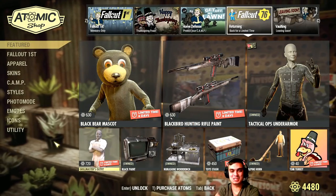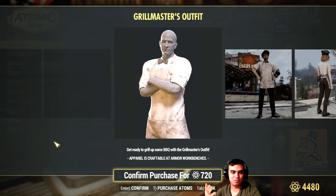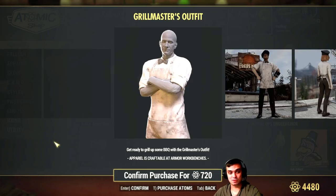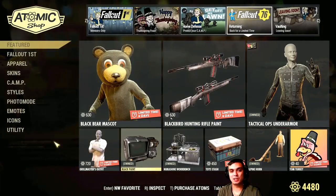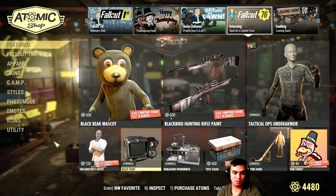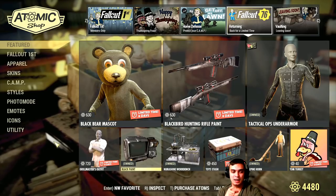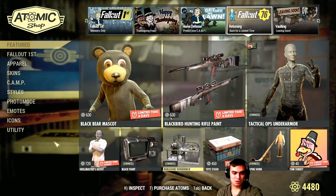For me, the grill master outfit — we have the clean version here but we get the bloody version during Meat Week, which I think is way better. I'm definitely not buying this outfit for 720 atoms. The black paint for the Pip-Boy — I definitely recommend getting it. It matches whatever outfit you wear. I tried many different outfits and the black paint is my favorite, and I believe this was the first Pip-Boy paint I ever bought outside of a bundle.